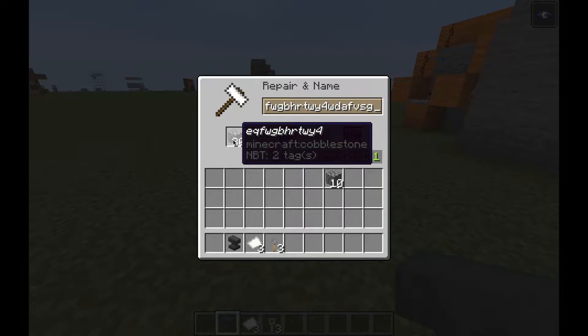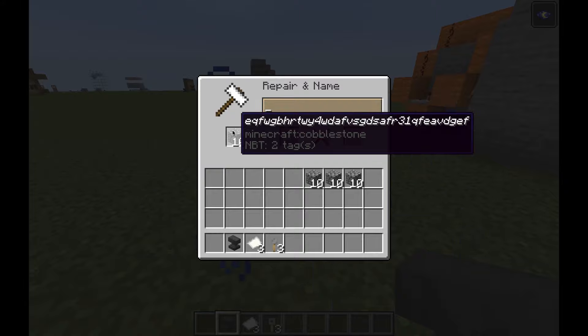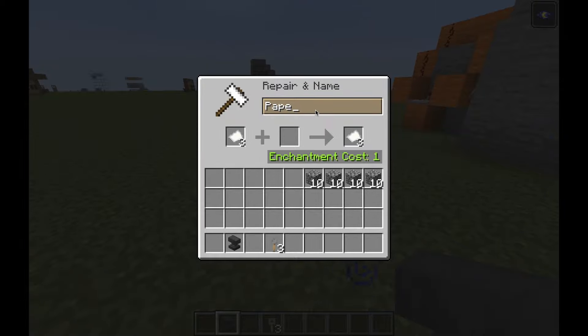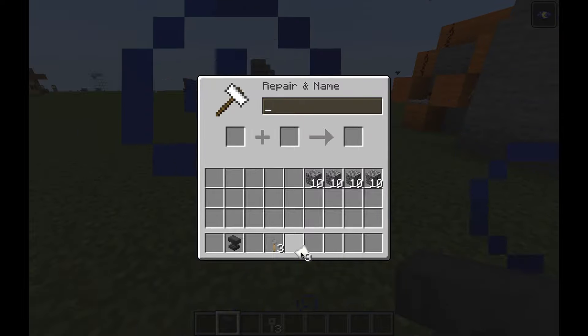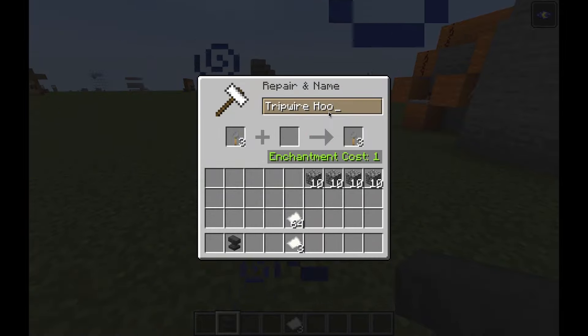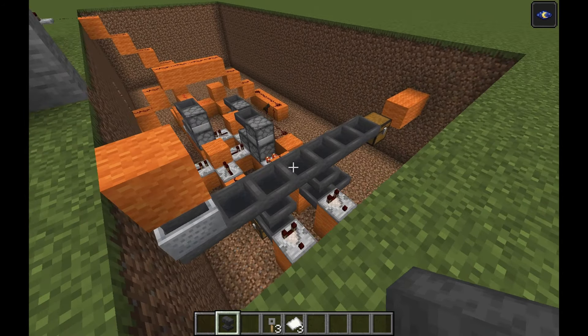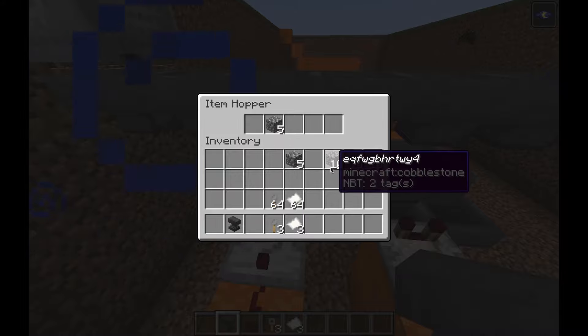Take your cobblestone and rename it to a random string of characters — five, ten characters — and do that again, add something, take ten out, add something more. Command-A to erase that, add something more, and you'll have this. Then take your password — I'm going to type 'mr carving' like that — and keep a copy of this. For the tripwire hook I'm going to name it 'secret key', and I'll have a copy of that as well.